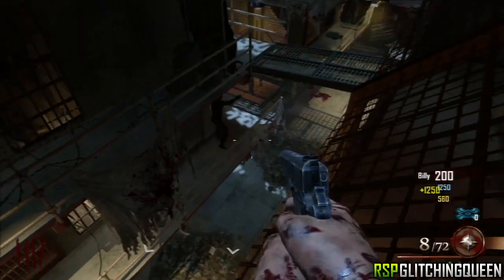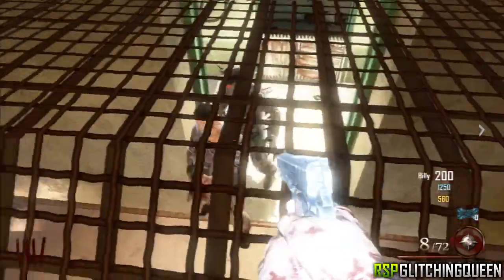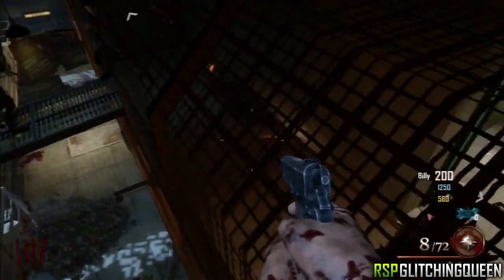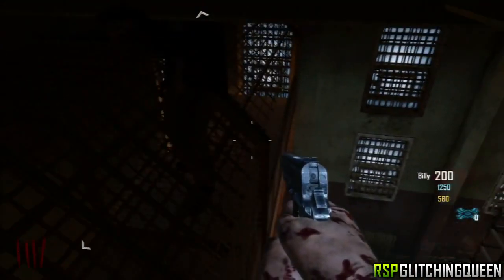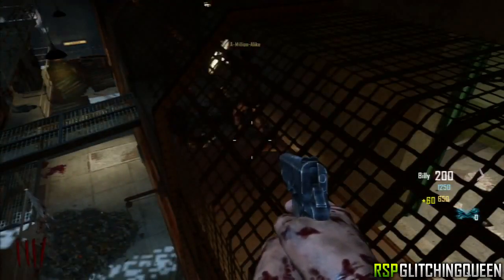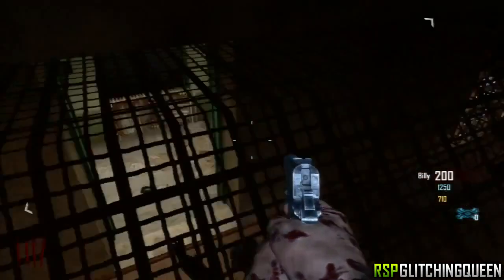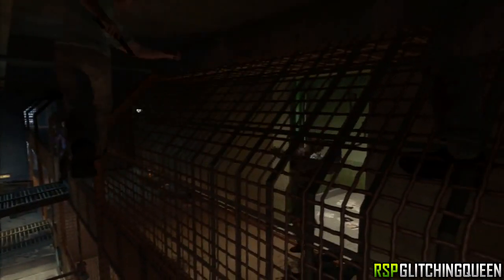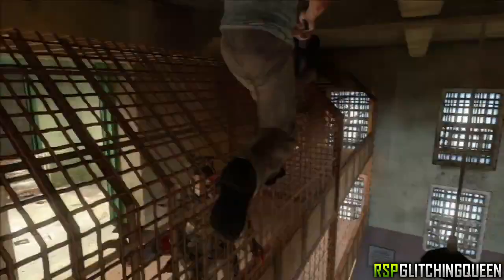A really cool trick that Slickkilla showed me: once you get here, to stay safe from the zombies, you can knife lunge and it will throw you out onto an invisible barrier right here. From here you can still help revive your friends, and you can still go prone and crouch and get up onto the cage. A zombie's coming around the doorway — I'm knife lunging, basically moving to the side and hitting my knife, and it throws me back onto that invisible barrier, keeping me a lot safer from the zombies.